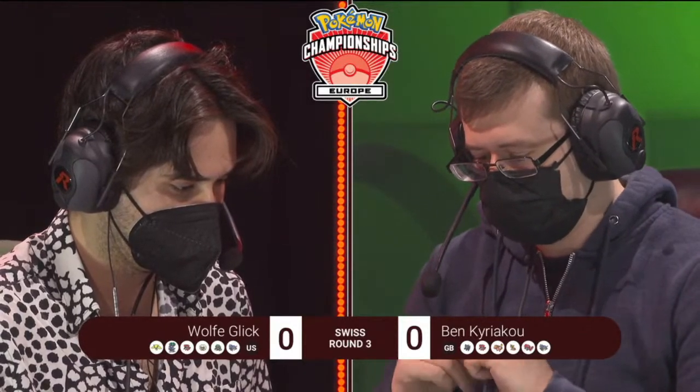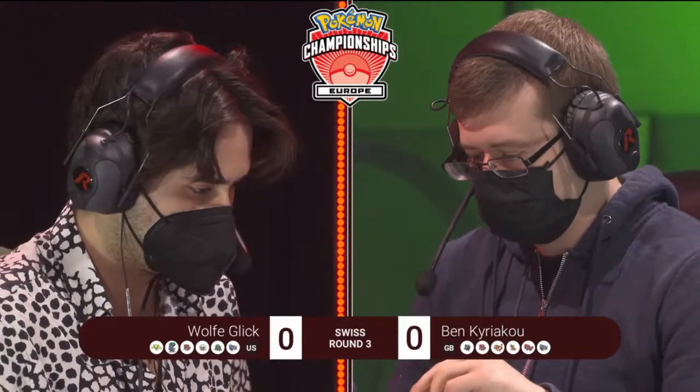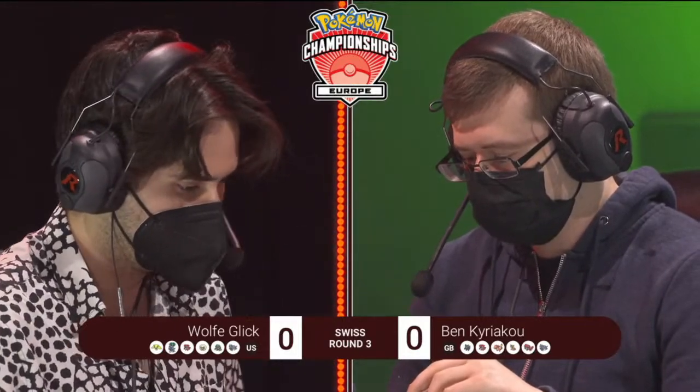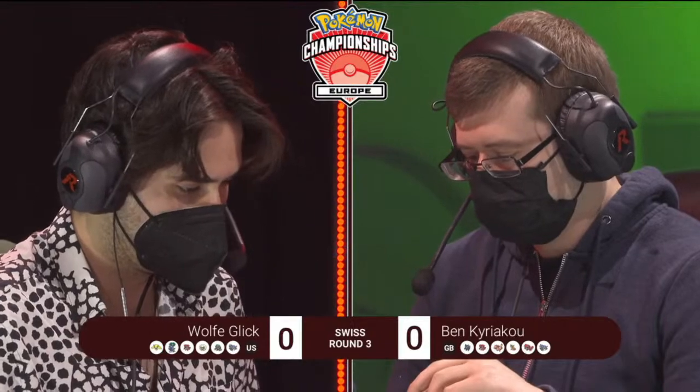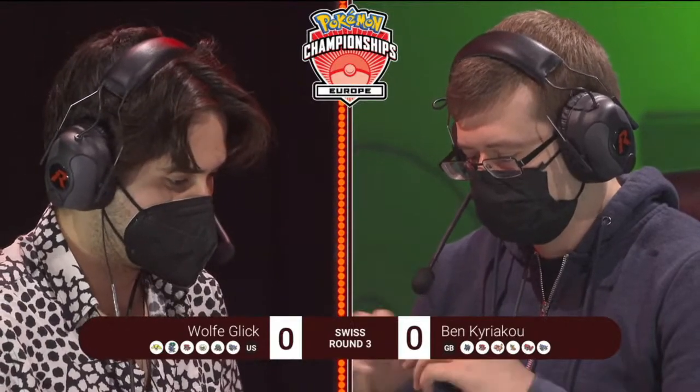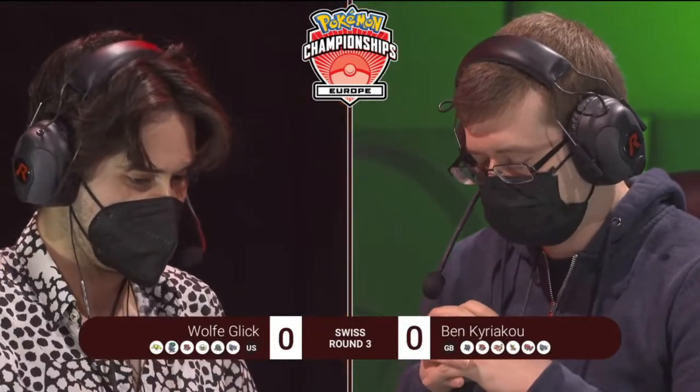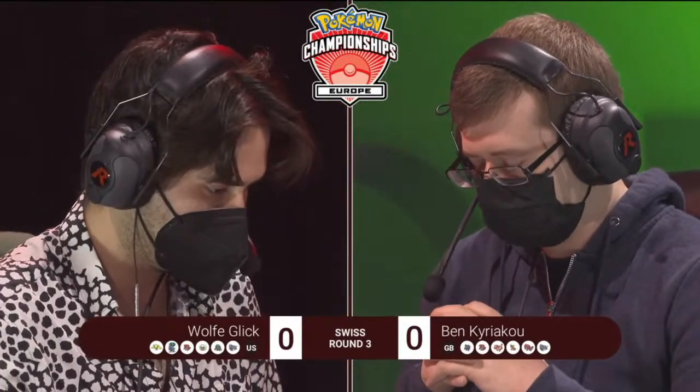You need to look at both players and what their speed control options are. Wolf with the Whimsicott — it's very favorable for going for that Prankster priority Tailwind. On the opposing side with Ben, you've got that Charizard and those Max Airstreams to boost up the speed on Ben's side. Wolf also has the speed option with that Regieleki if it wants to go for any Electroweb and slow down the opposing side.